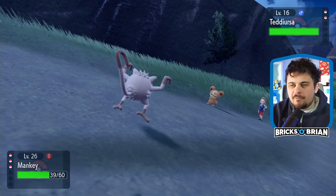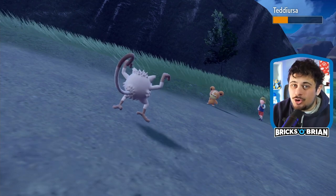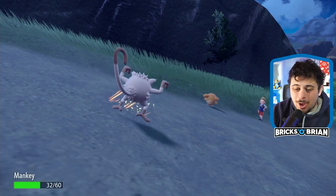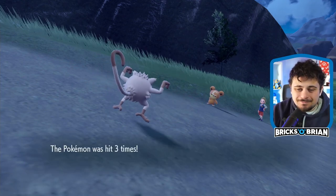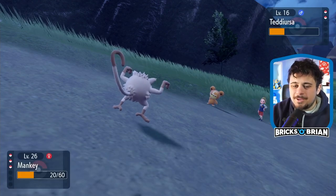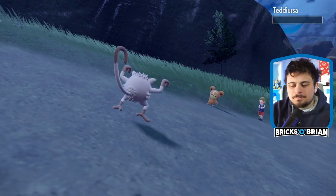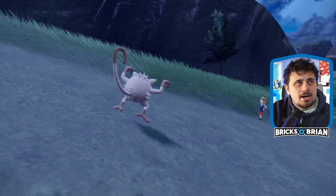Low kick — super effective! Actually, I could evolve Mankey into Primeape right now because I have some rare candies. Do I want to do that? Let's go for a Cross Chop here for the sake of it. Bada bang — Teddy Ursa is totally down.